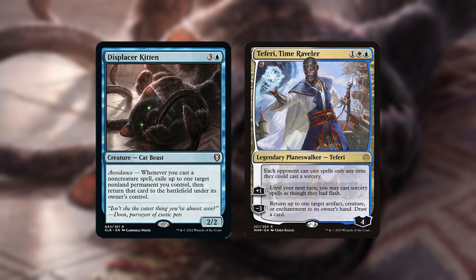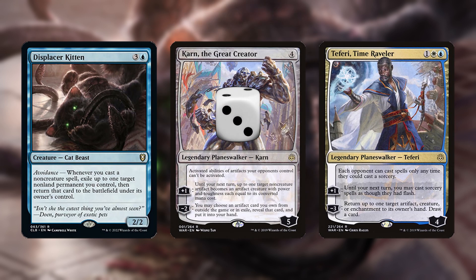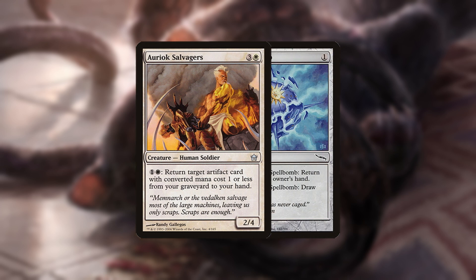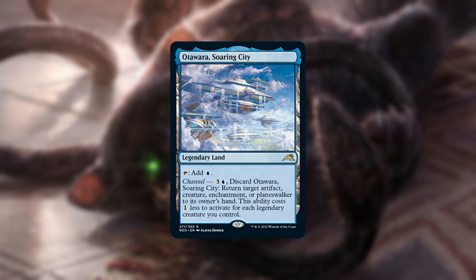Regarding Displacer Kitten, even if you don't have a 0-mana artifact, you can still blink Teferi for value with other cards. Karn himself can fetch a 0-mana artifact and be blinked immediately to fetch a second card. Similarly, Auriok Salvagers can return other artifacts besides LED — for example, looping Aether Spellbomb. Teferi can bounce not just threats and hate pieces, but your own permanents as well to save them from removal.